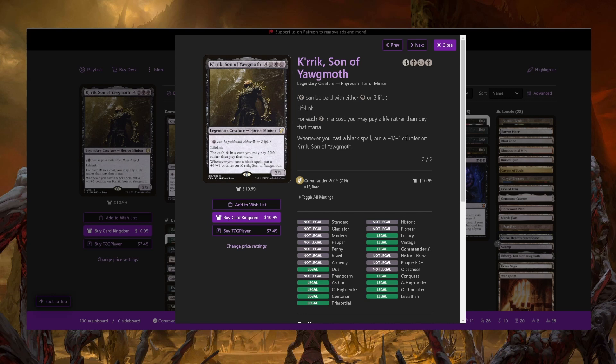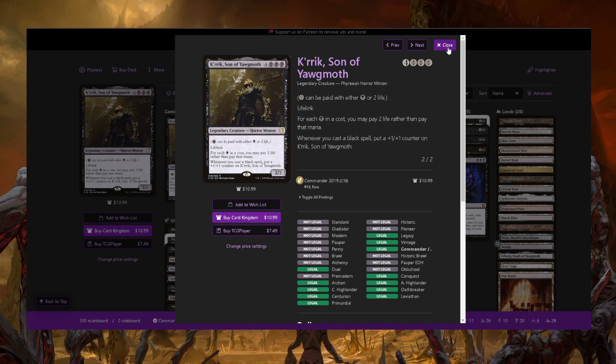What this deck is going to be doing is casting K'rrik for four mana and paying six life — almost always. Maybe you have spare black floating, but usually you want to get him out as fast as you can, so you just pay the four. That puts you at 32 life. After you play K'rrik, you essentially have 15 mana to use before you die. And for each two life you gain, you get a black mana.